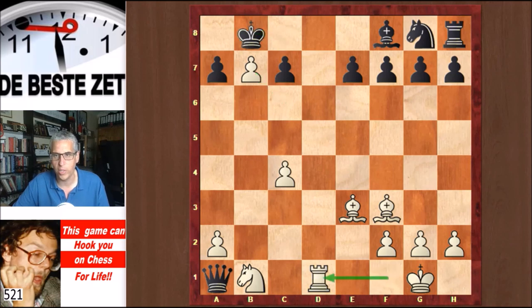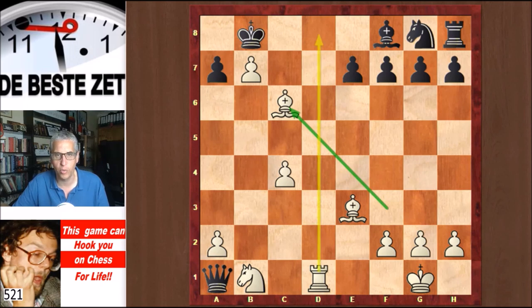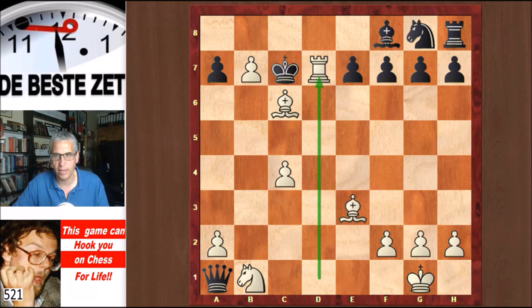King b8. And now white took back on d1, and we have a mate in one threat on d8. C6 is really the only move. Black now threatens to take on b7 with a winning position. White took on c6, protecting the pawn on b7 and threatening again. Rook d8 — it's not checkmate now, but rook d8 will be followed by promotion. So king c7 was played by Schmidt, and Runow gave a check.